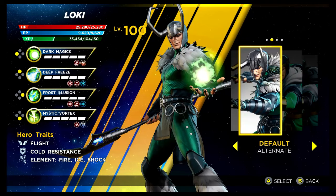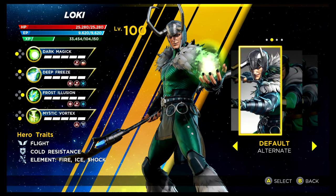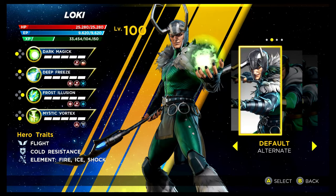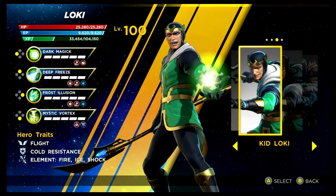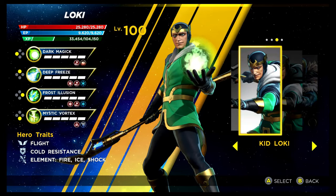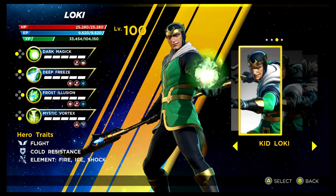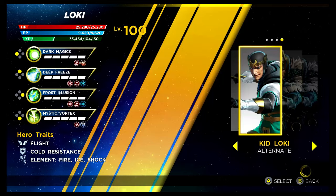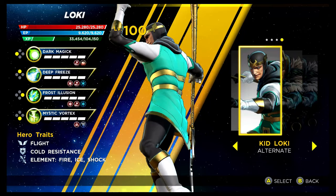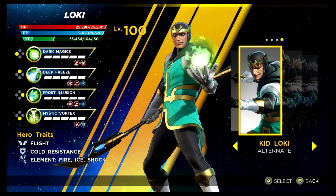We've got Loki next, and I actually really like this recolouring — I probably prefer it to the base costume. This is unlocked by getting 51 stars in the Sigma Infinity Rift. We then have Kid Loki — I'm really not a fan of this costume. Someone once pointed out it looks odd because he's got the same size as adult Loki but in a kid's body — it just looks really strange. You unlock this via the Shield Depot. The recolouring isn't that different. I just do not like that at all.